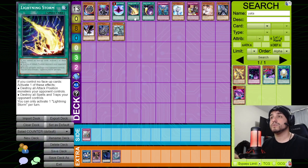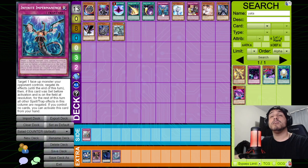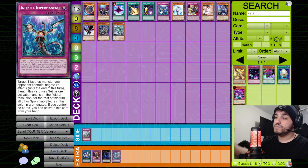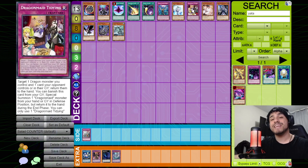Lightning Storm is great against Salamangreat because they usually end with two or three set cards plus their field spell. Remember that Bailings cannot protect face-down Salamangreat cards — they must be face-up — so Rage and Roar set face-down are vulnerable; they're forced to use Roar on Lightning Storm. Cosmic Cyclone is a solid one-for-one to banish a trap card, preventing them from recurring it with Sunlight Wolf. Impermanence — target either Gazelle or Miragestallio. You can also wait for Sunlight Wolf's effect to add back Rage from the graveyard and hit it there.